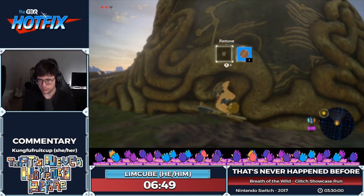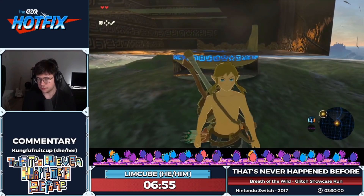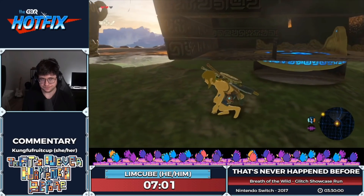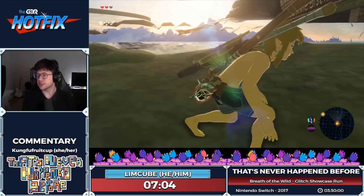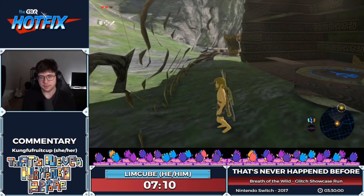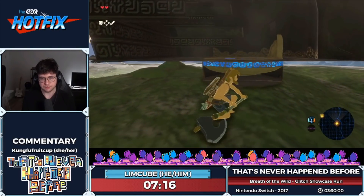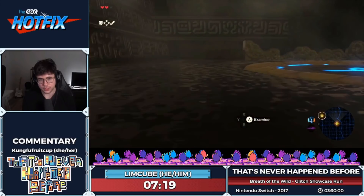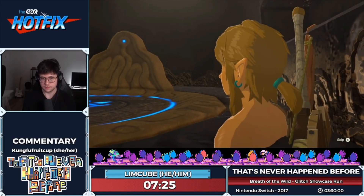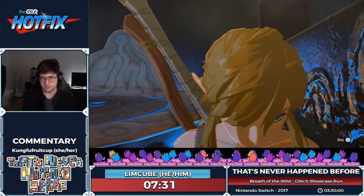When that position gets replayed, Link also flicks back, and that flick back is what we use to push Link through walls. So I shield surfed at a specific position to set Link up toward the wall, then do the shield jump again, and if I do it right, that flick will push me inside the wall. The axe is just for the setup to position Link on the wall correctly. They disabled the terminal but left the elevator enabled, so we can just enter the elevator.